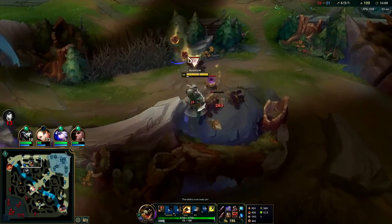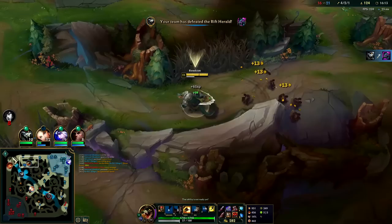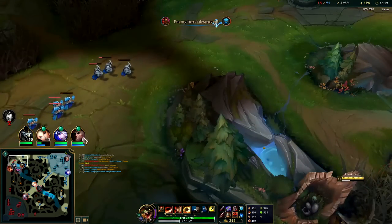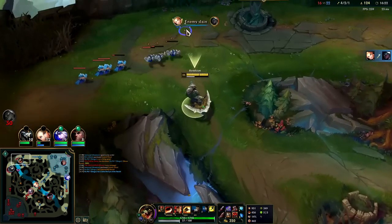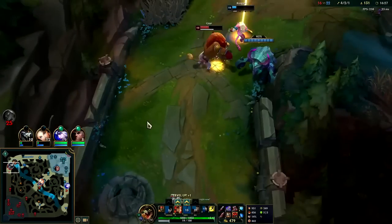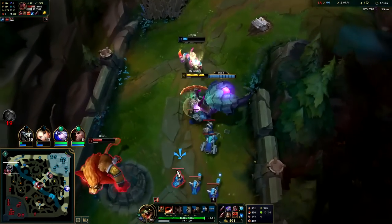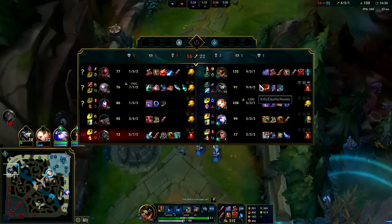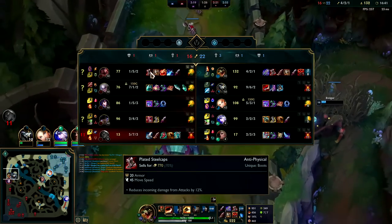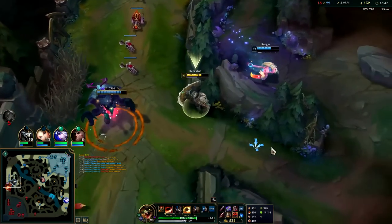Gnar is going to have Divine Sunderer soon and then he's going to be kind of annoying. Rengar went Lethality Rengar and Lethality Rengar sucks. Building Lethality in general is crap unless the Lethality item you built was Eclipse — Eclipse is the best Lethality mythic because it has max health damage on it. And Gnar was in big Gnar mode getting extra stats.